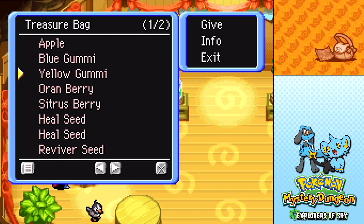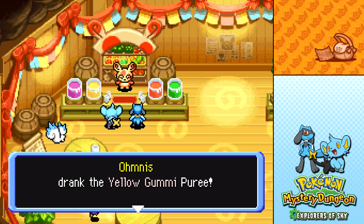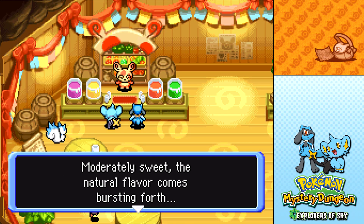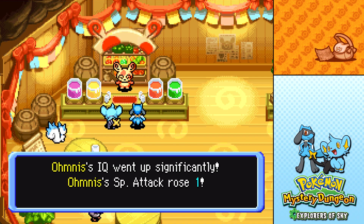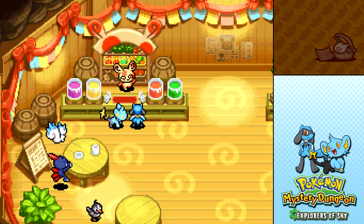And we have a Yellow Gummy, so we're gonna give that to Omnis. Omnis drank the Yellow Gummy Purée — moderately sweet, the natural flavour comes bursting forth. Omnis' IQ went up significantly and Special Attack rose by 1. And that'll do it — looks like we're all set to go.